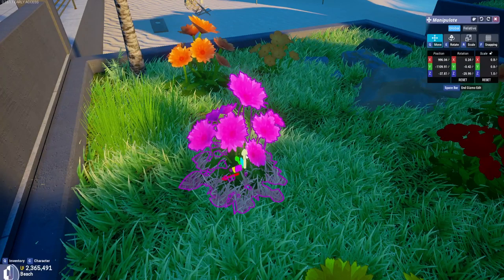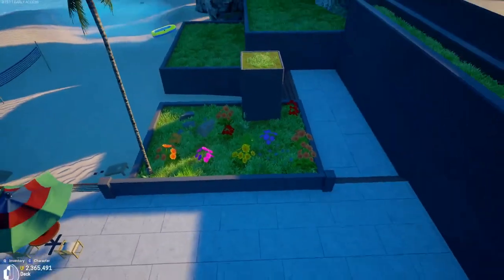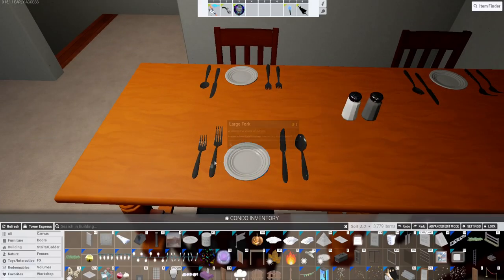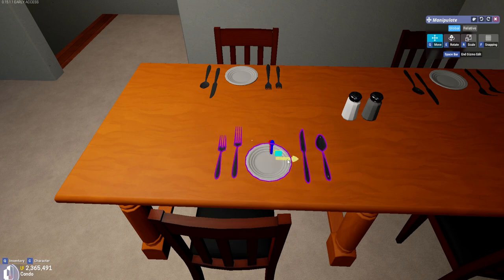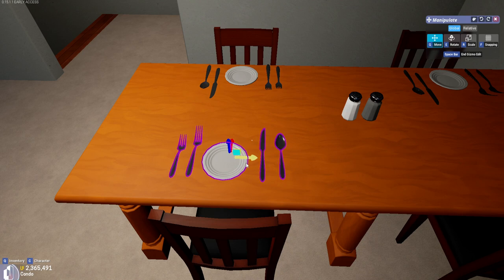If you want to copy over the same items from a section that you've already built, here's a time-saving tip. If you accidentally set up your layout in the wrong location and need to move all of the items, you can do this individually, but there's a much better way. Start by selecting a single item, then hold down the left shift key and begin to select all of the other items you want to move. The arrows will fall in the middle of the selected items, and once you have them all selected, you can use the arrows to move them in one big group.